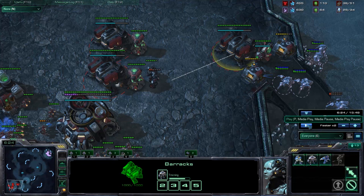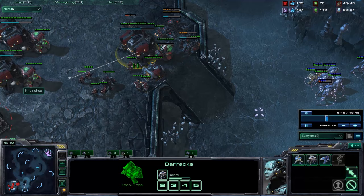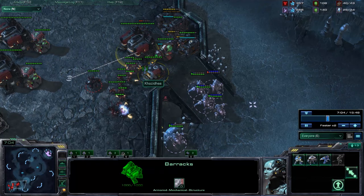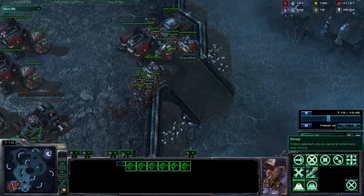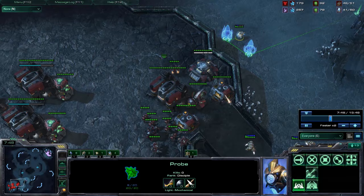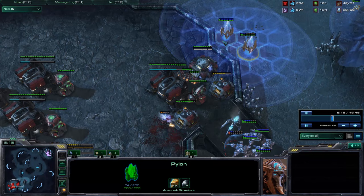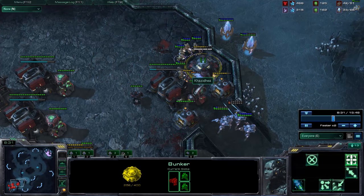He's able to do a good amount of damage. He pokes again, but thanks to the wall I'm holding. One bunker with all SCVs on outer repair. He executes the plan again with a pylon warping on the high ground, and this time it works because I have to focus down the units while the pylon finishes. He starts warping in on the high ground — the bunker goes down really fast.